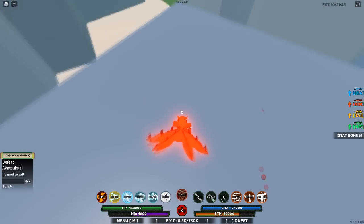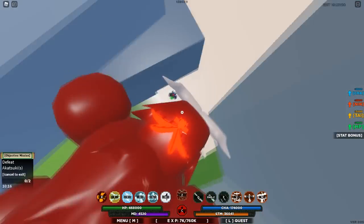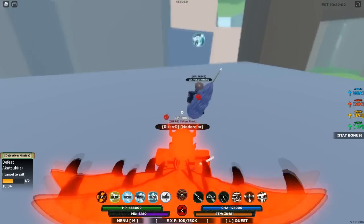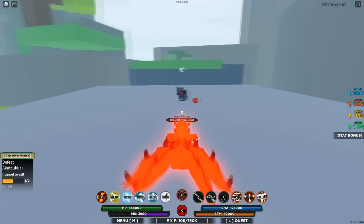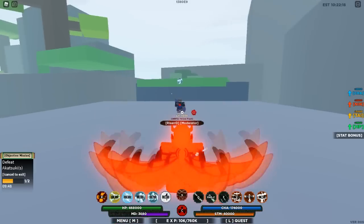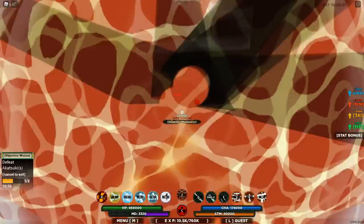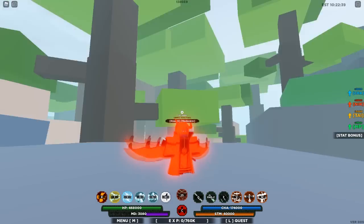Just gotta wait for that long cooldown, which is expected considering it's such a strong move. Oh look at this — it looks incredible. Let's summon Sun Goku here — trample, trample, trample — and then that tailed beast bomb. Crazy, absolutely insane. This guy's got 58k, let's see if I can one-shot him. You hold block and then press Z and you don't summon the tailed beast. 59k — just enough to one-shot! Wow, that was a pretty big explosion.